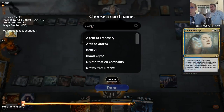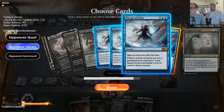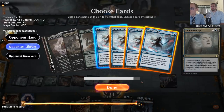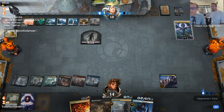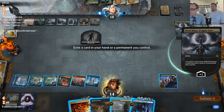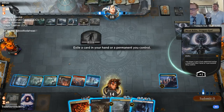Their hand is garbage now. In their deck: one Krasis, two Teferis — three Teferis total — and one more Golos. Not a whole lot left besides the Field of the Dead stuff. Noxie has the gingerbread sleeves — you get those with the pre-order. We really need Ritual of Soot, that's the most important thing. We can't really do the plan we wanted to.